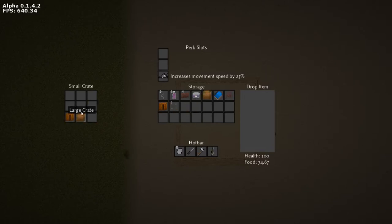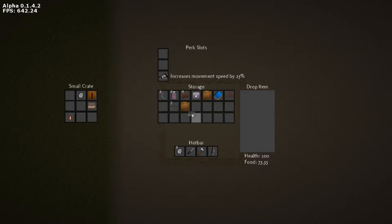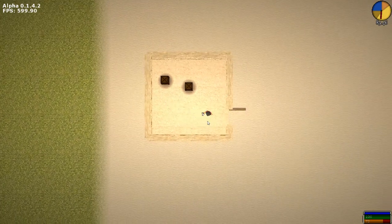I don't think crates can stack. But I'll take the large crate and I'm going to leave the small crates, because the large crates hold a lot. I'll take the book, I'll take the rock, and the lantern. Actually, I want that book. I'll leave everything else.